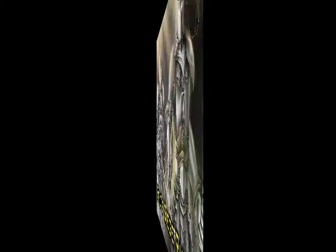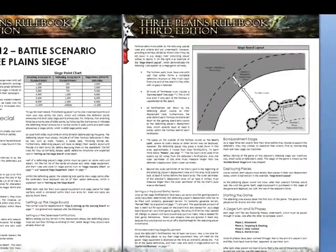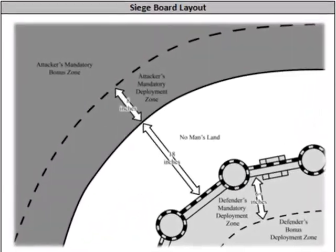Siege rules. Here they are. This is what the new rule book is going to look like — it's got a new fancy header and footer. This is the crux of the siege rules: this diagram. The idea is that not only do you design your own army list as the defending player, but you also design your castle. However you put the castle down determines how the rest of the board is laid out — the no man's land and then the attacker's deployment zone. The rules haven't been game tested yet, but they're looking good and they're in place.